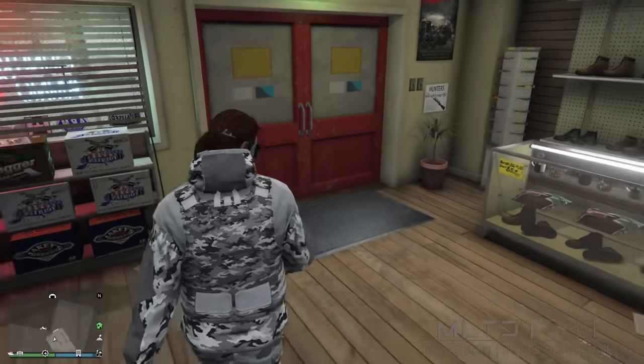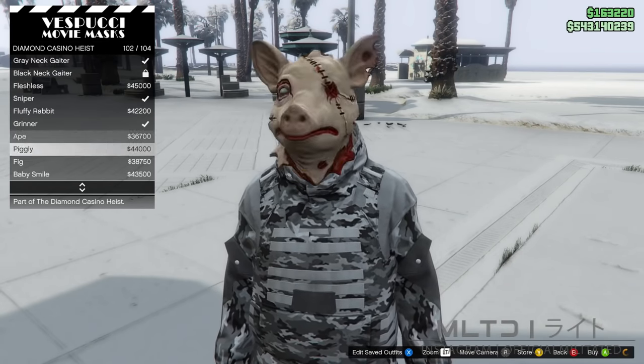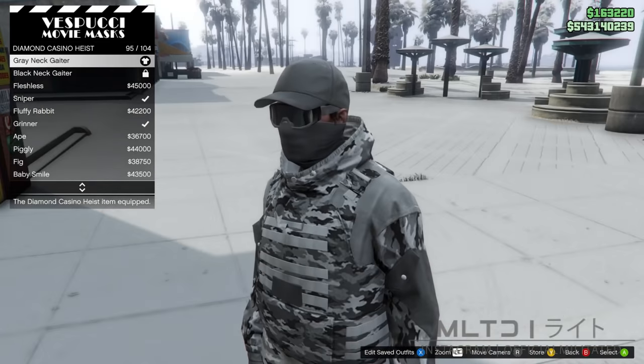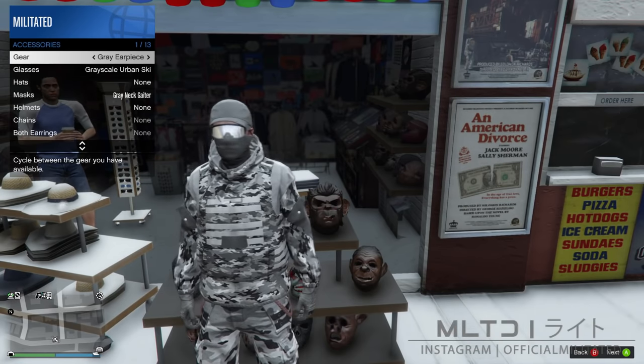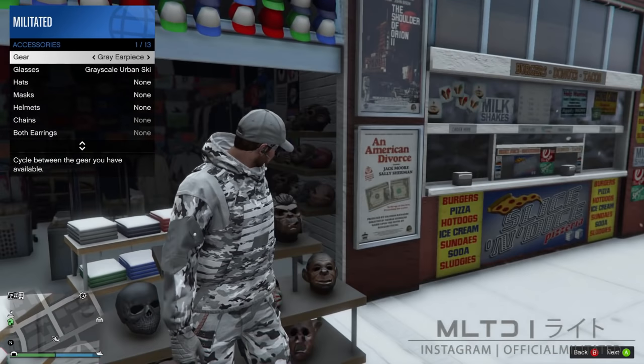With that done we're going to head down to the mask store at Vespucci Beach and start browsing the mask section. Firstly we're going to go into the diamond casino heist category and purchase the grey neck gaiter near the bottom of the list. We're then going to back out and open up the interaction menu, go into style and accessories, and either change or remove the earpiece and then go back to the grey earpiece.